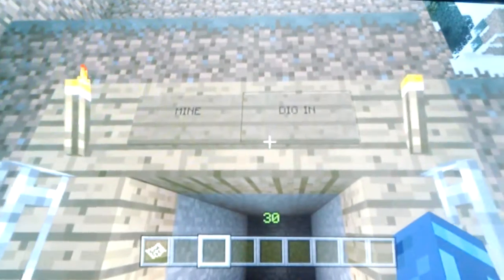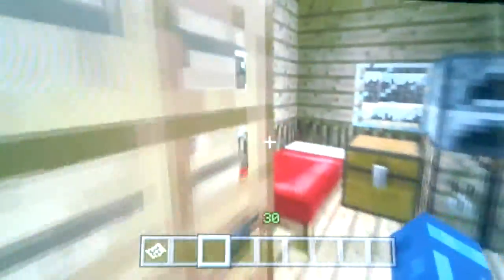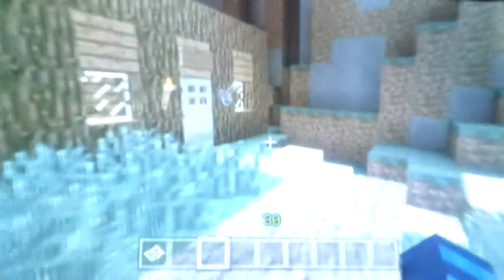Right around the corner is his mine shaft. It's just a small pathway down — pretty cool. We got a little walkway, and as you can see the snow has been here. Right over here is a house for sale for 20 paper, and he does his best to make everything compact.